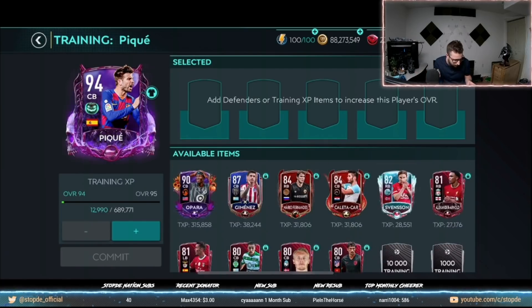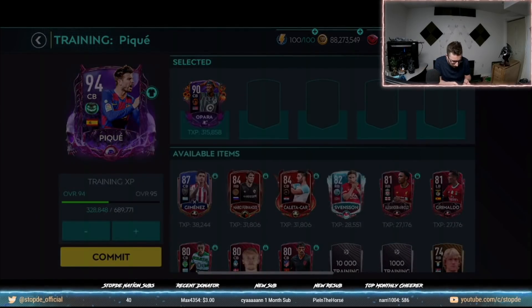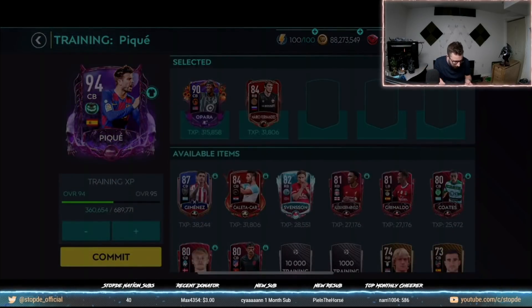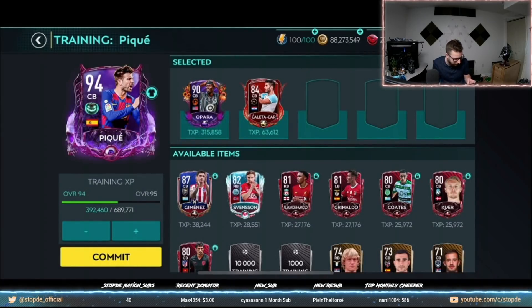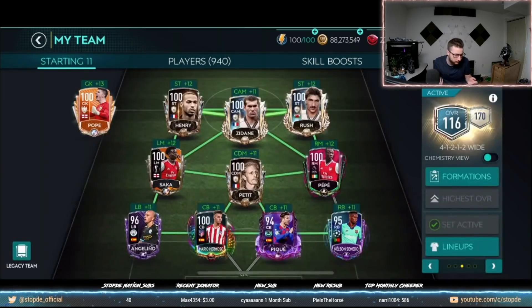Each player has a different training value. Once you put them into the training slot, you can start leveling up the card, but you also have to pay a coin cost to advance to the next level. Feverrenders.com is a great place to look up the training cost and training experience needed to level each player up.